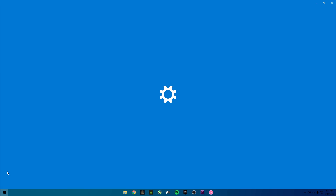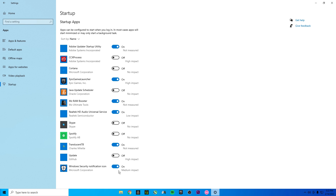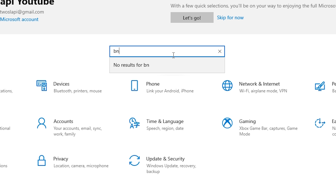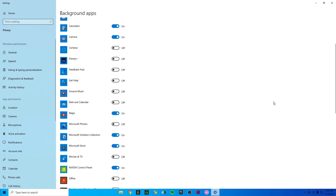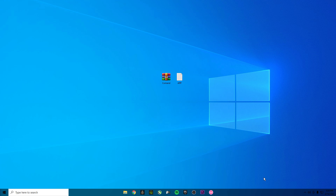Now go into Windows Settings, then Apps, then Startup. Disable the apps you don't use — I disabled Cortana, Skype, and Spotify, which helps improve performance by preventing those apps from opening at startup. Then go back to Settings and search 'Background apps.' Disable the apps you don't use there as well.